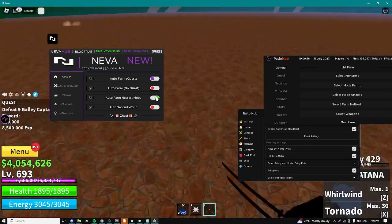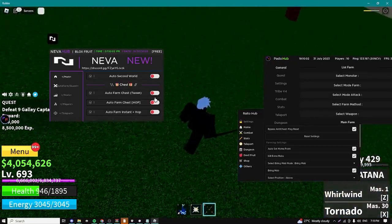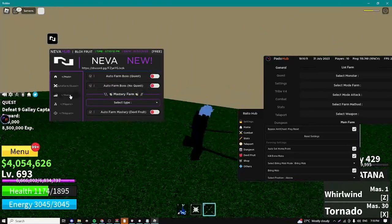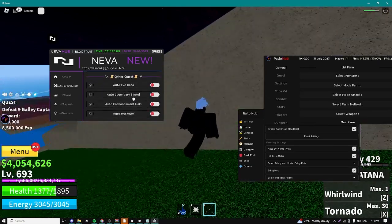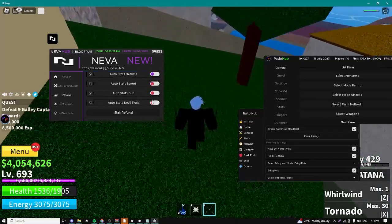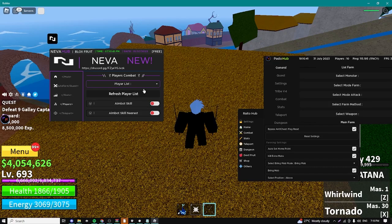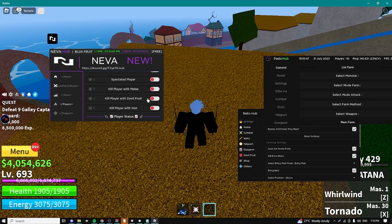We can auto farm without a quest, auto farm the nearest mob, auto second world, auto farm chest - it's going to tween to a chest so it's going to drag you to a chest. We can auto farm instant plus hop, select monsters and farm specific monsters, farm items and masteries. Here we can auto get these fighting styles and other stuff as well. We have stats - we can auto stats with melee, defense, sword, and basically all the other ones. We can also do fake stats which is basically only visual - you can use this to trick your friends.